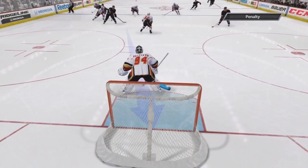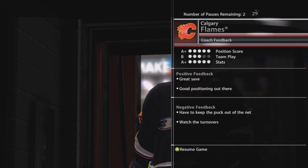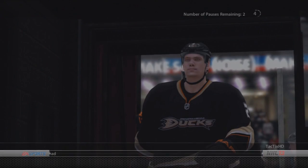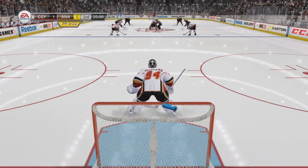Just a little butterfly save there. We're going into the third period, still tied but we should be winning. A+, A+ — keep the puck out, nice save, good position, watch the turnovers. They're outshooting us big time — we have three shots and they have 11. They're passing better than us, won double the face-offs. But we got a breakaway at least. Hopefully my team can get some more shots in the third and pull out the win. Otherwise it goes to overtime and then a shootout.